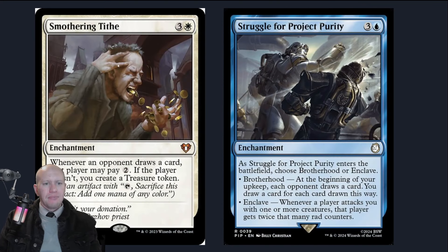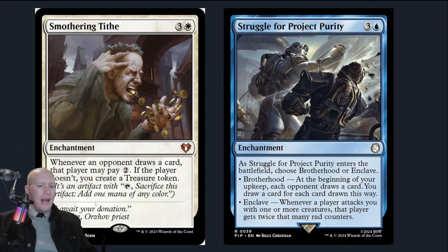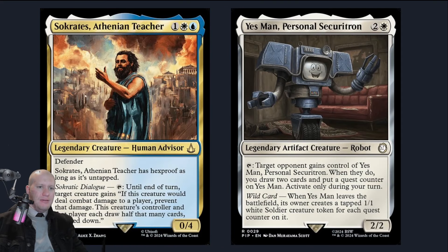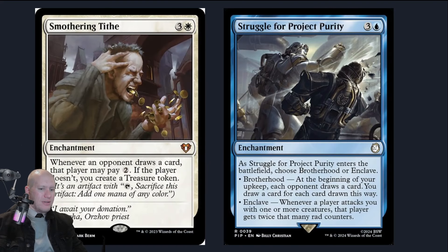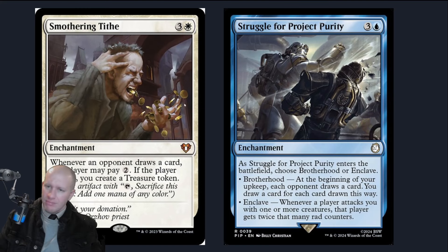We've got Smothering Tithe — whenever an opponent draws a card, they can pay mana or you get a Treasure. For example, if Edric triggers and someone deals damage, boom, you're getting a Treasure too. Juggle for Project Purity — I like the idea of either choosing to let other people draw cards and generating more card draw from that, potentially decking people out which is just funny, or making people not want to hit you by giving them red counters, forcing them to mill their decks and lose life.